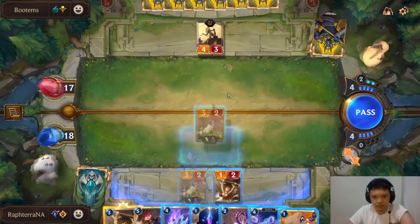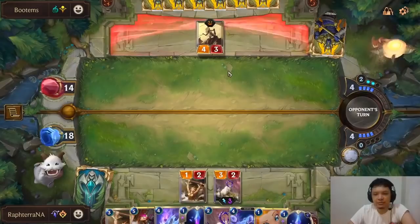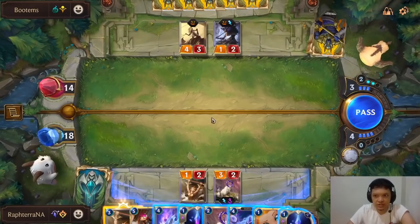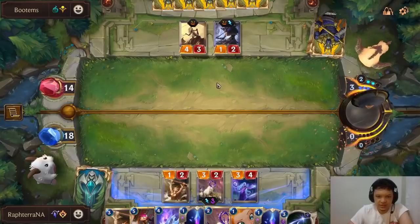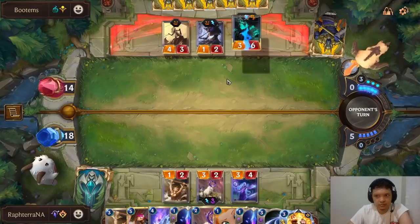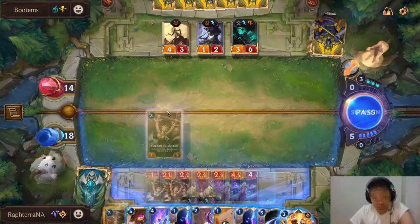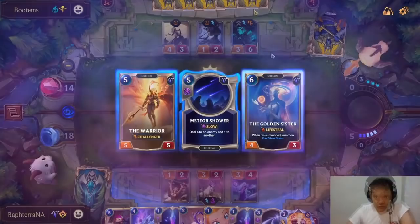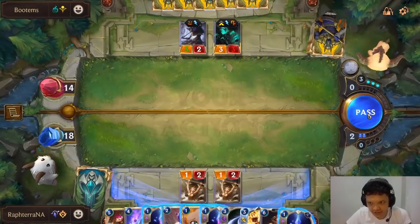Interesting that he doesn't attack there. I think I just take this attack. There's a chance he's waiting for Thresh before getting into trades. We inflict 3 more damage — this damage matters. The Thresh appears as expected. However, we can kill Thresh next turn with a fight, as long as we don't sacrifice too many units. Golden Sister for the lifesteal and elusives. What are the chances of him running Vengeance? Very low — I don't think he's running Vengeance. Oh — he has it. I burned the Fangs.